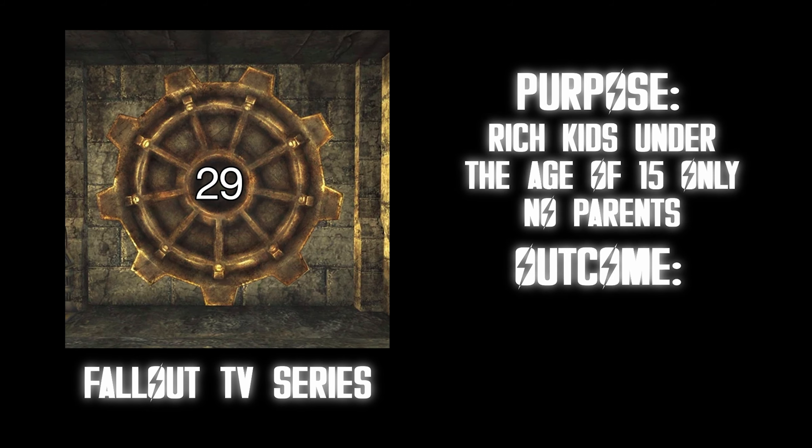Vault 31, 32, and 33. Purpose: three vaults interconnected, with one vault housing frozen Vault-Tec employees. Outcome: one vault died, the other revolted, and the last still has the frozen people. These are the vaults from the TV show. It kind of depends which vault you're in — if you're the frozen one, that's not that bad, you're pretty protected. But on the other hand one of the others didn't end up very good, while the other lived a pretty happy life. Ignorance is bliss — just don't go digging into the truth. B tier.